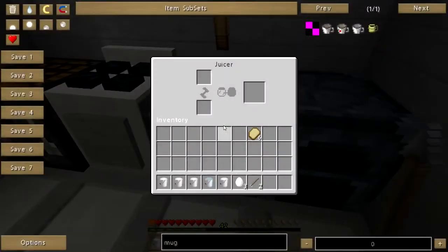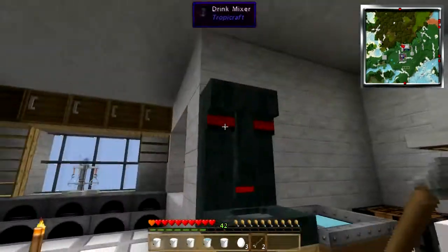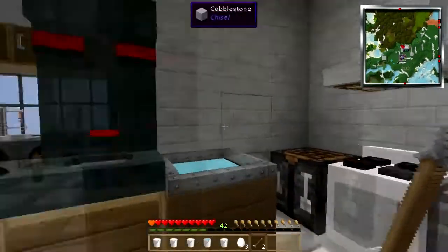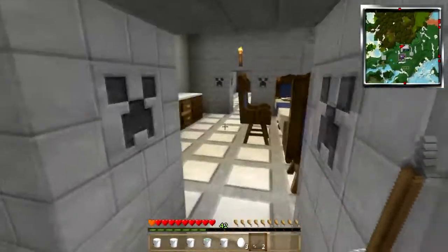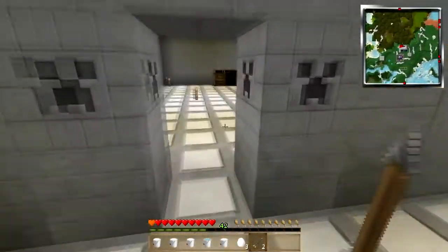Here's one of the other new Food Plus appliances. You basically put fruit here and get stuff out. This supersedes the old coffee grinder and it uses blades the same as the old one did. Anywho, let's head on back down.